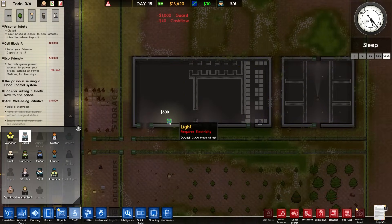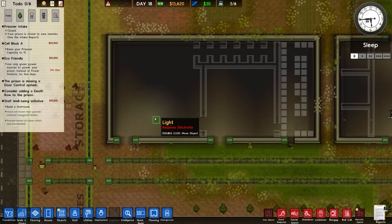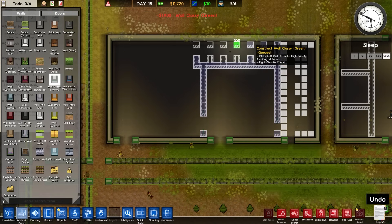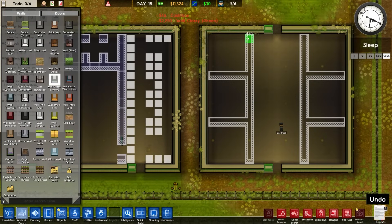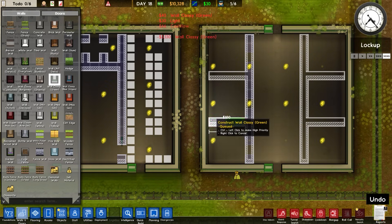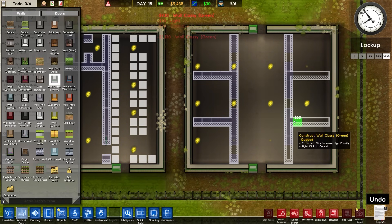There are the guards — done. Let's pause it for a moment. I'm going to put in the green wall classy here — this is for the staff area. And while I'm here, let's do a similar thing for the officers, not the staff room.